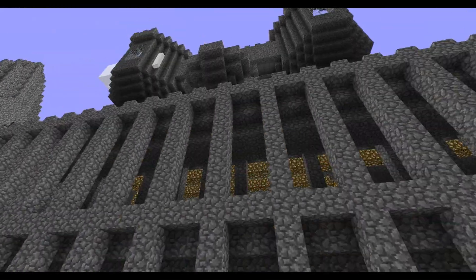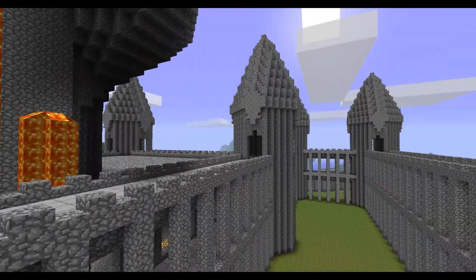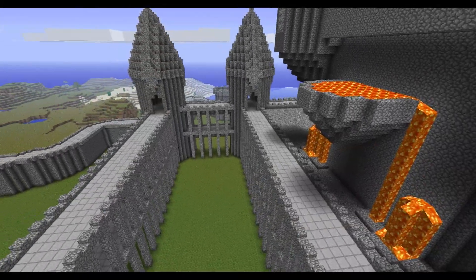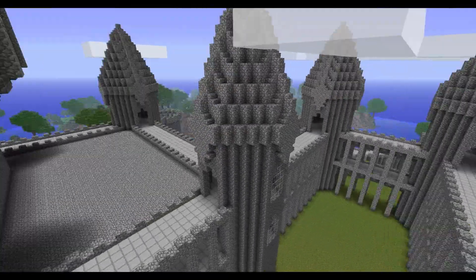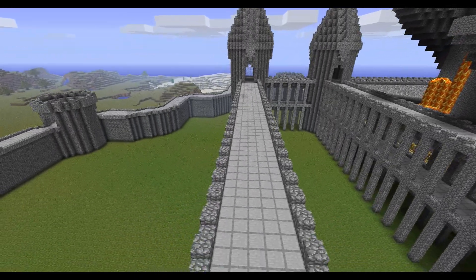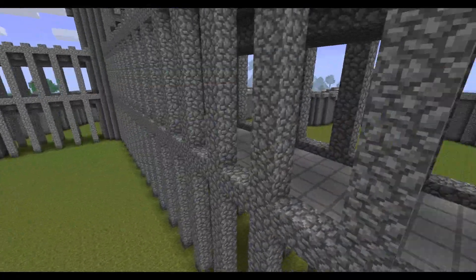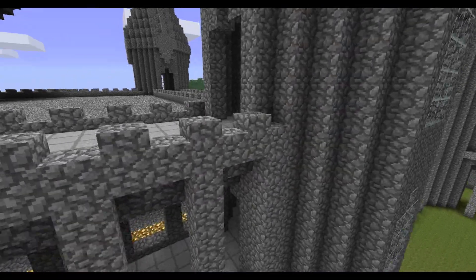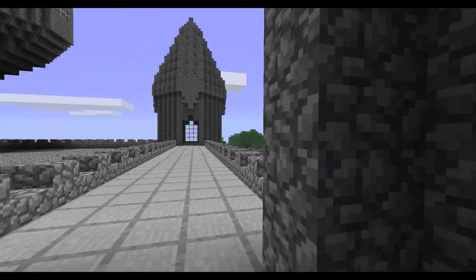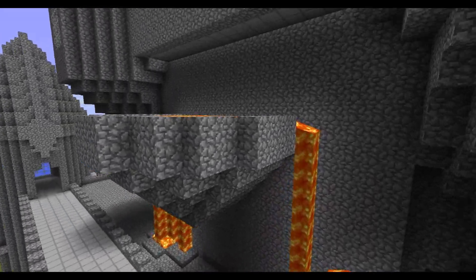Right here, this is the main part of it. Basically I have seven towers and just long walkways. Some columns, and I put windows. Everything is basically lit up by glowstone, except for this part is lava, just for show.